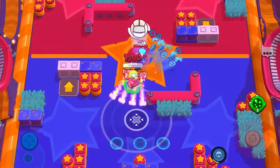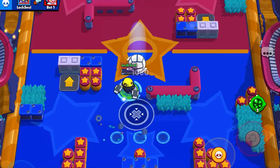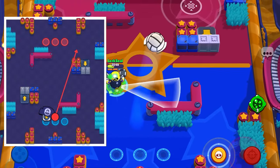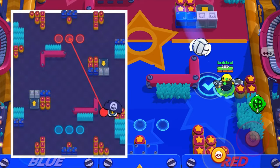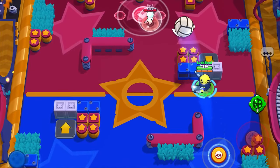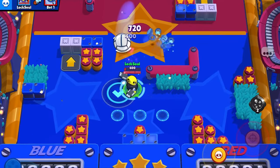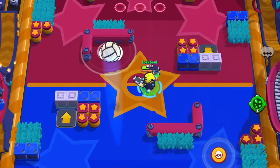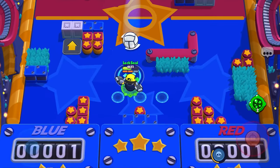You can also control the direction of where you want to shoot by standing in different angles of the ball radius. In this example, I'm standing on the left side of the radius — as a result, the ball will go to the right. You can also stand at the top if you want to shoot closer to the middle, like what I did here. Or the opposite: if you stand on the bottom, it will shoot very far away.